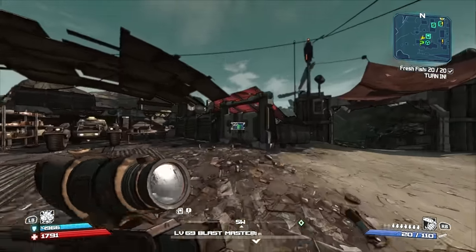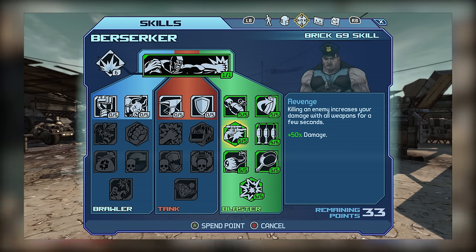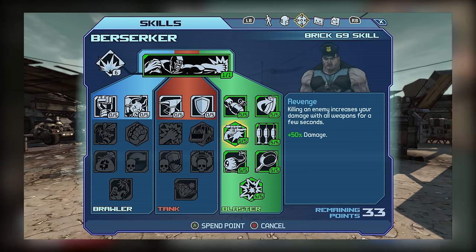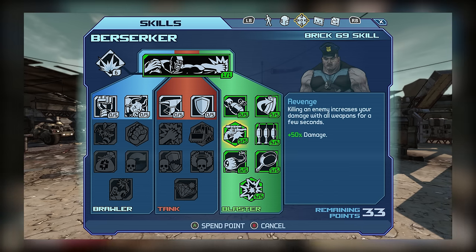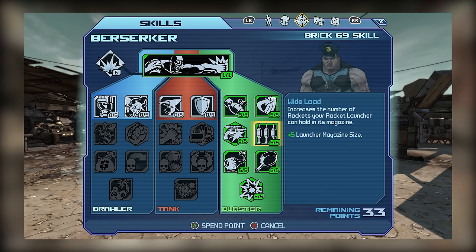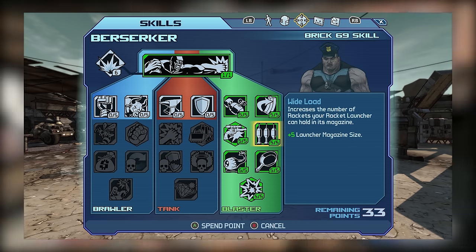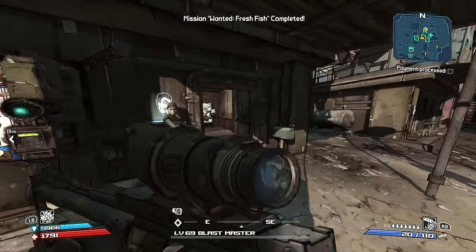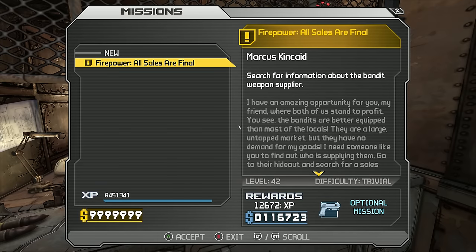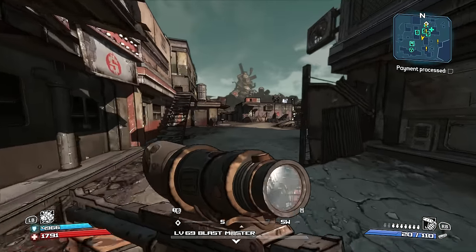This brings us to Tier 2, which features Revenge and Wide Load. Revenge is a powerful kill skill that improves your damage with all weapons for its duration — at 5 out of 5, you're getting a 50% damage boost, which is pretty substantial and should make most weapons noticeably more powerful. As for Wide Load, it can make most launchers far more useful by greatly increasing their magazine size. If most launchers have a mag size of 2 to 4, then 5 out of 5 in Wide Load can increase that to 7 to 9, allowing you to fire way more shots. So if you're using launchers at all, having this skill is beneficial.